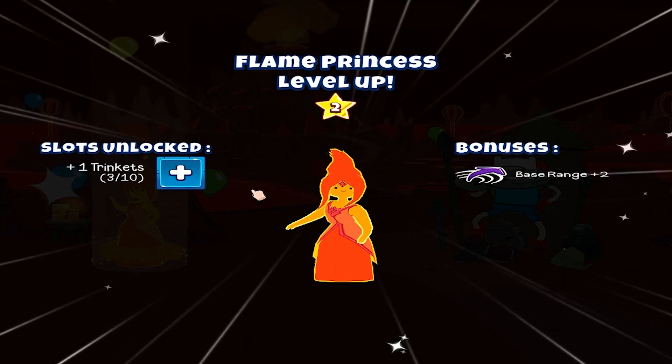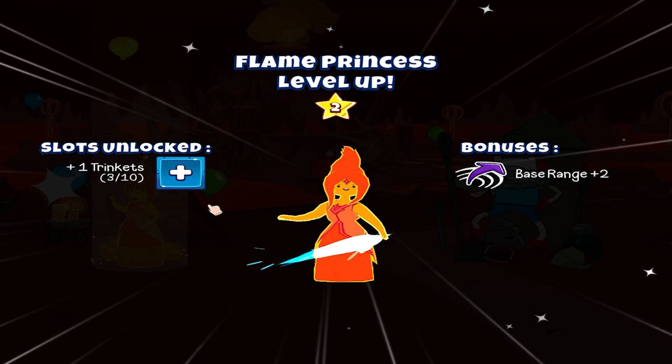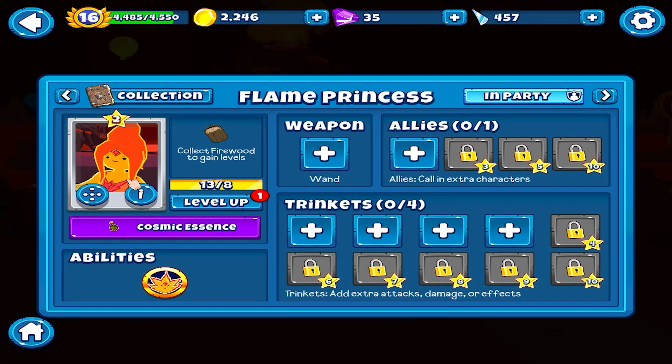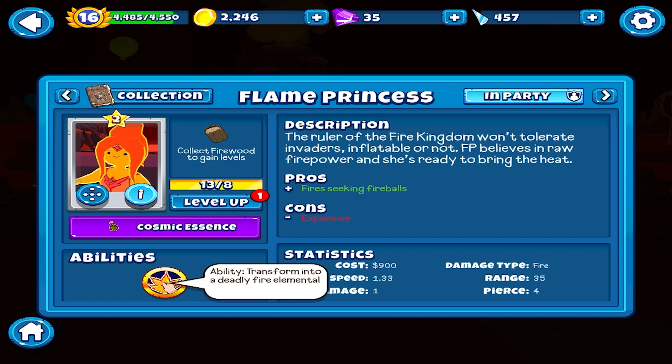Let's see how much level you can achieve with her base range plus two. One more trinket - oh she has a sword. FP believes in raw firepower and she's ready to bring the heat. Seeking fireballs, then transforms into a deadly fire elemental.